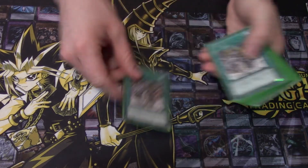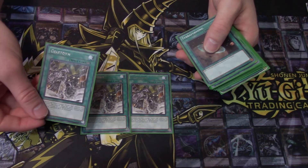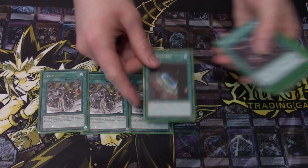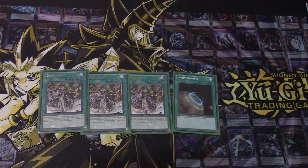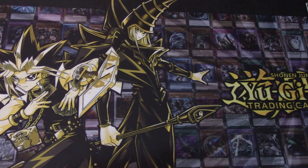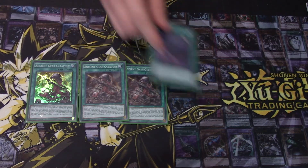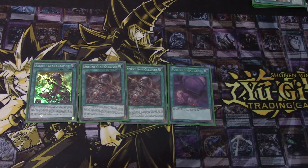Next up we run three Gear Town — pretty straightforward. Gear Town is really nice to have in the deck, so we run it as a three-of, as well as one Terraforming. You can search out Gear Town, but I'd rather search out other cards, so multiple different ways of searching it. Next up we have three Ancient Gear Catapult, which helps you destroy cards on the field. I also run one Foolish Burial Goods, because you can send it to the graveyard and use its graveyard effect to destroy things right away. So three Catapult and one Foolish Burial.